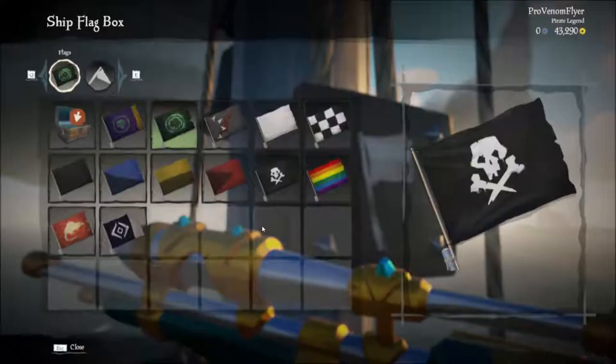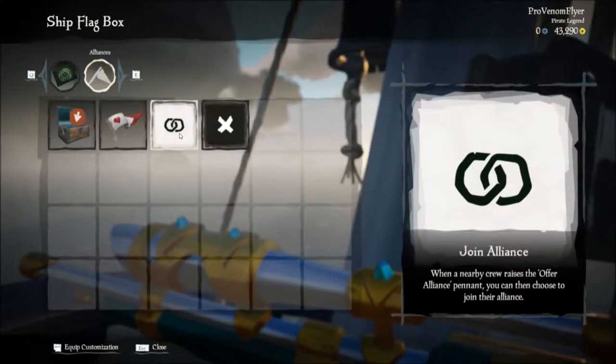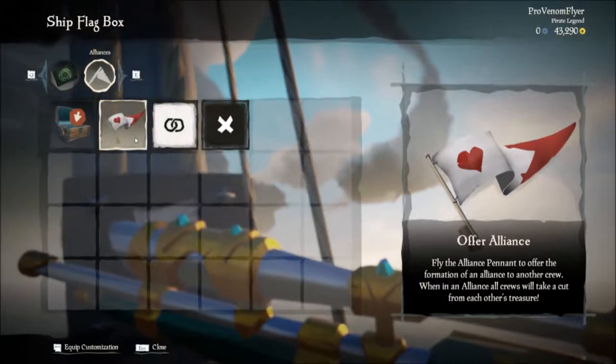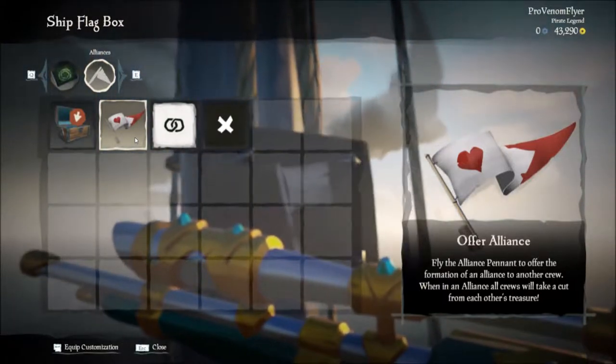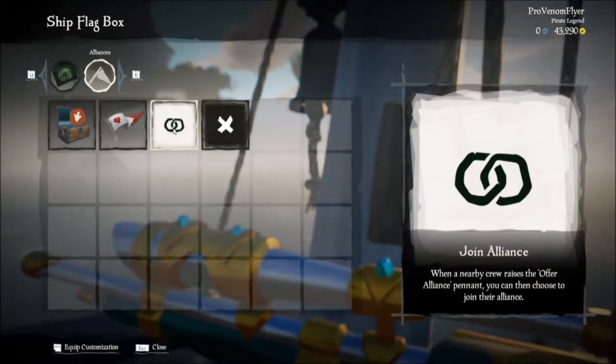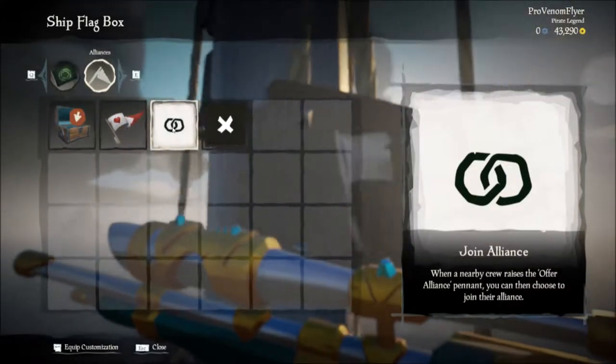Now running over here, I will show you the different new flags. There's the alliance system now, and it's pretty simple. If someone's offering an alliance, you can either choose to join or offer a separate alliance. And once you're in an alliance, you can simply hit the black X in order to leave.